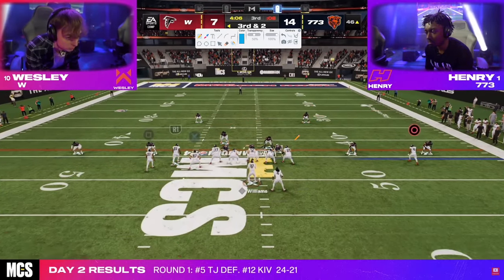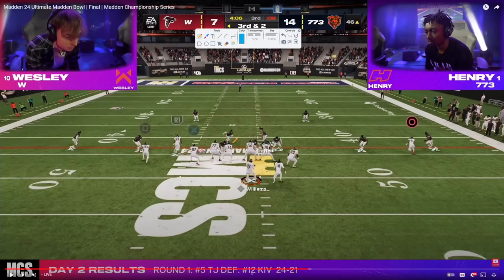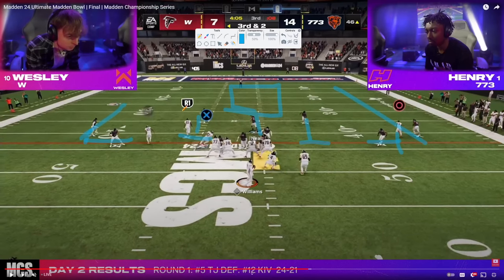I feel like this is another play where Wesley should have been stopped. This appears to be Henry's short yardage defense: hook curl, hook curl, hard flat, hard flat, and he's in the middle of the field — very aggressive with outside thirds. These guys come right down to the first down marker and take away a lot of stuff. You really can't throw the ball underneath in any of these windows, and then you have a chance to KO it with these outside thirds. This is a really nice defense and something I'm definitely going to add to my game.